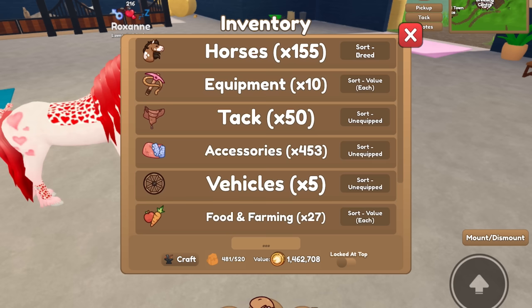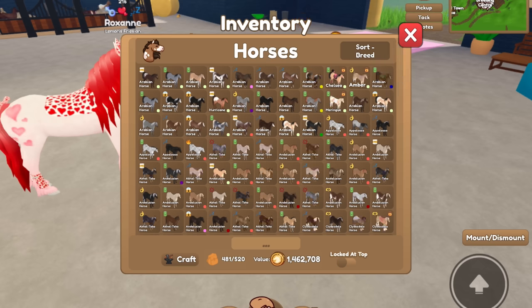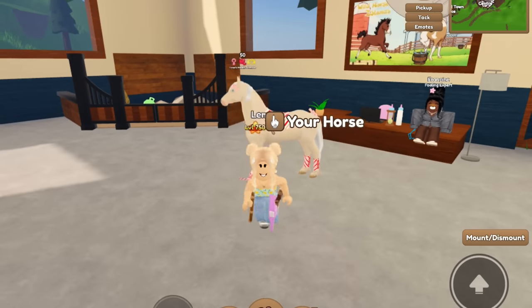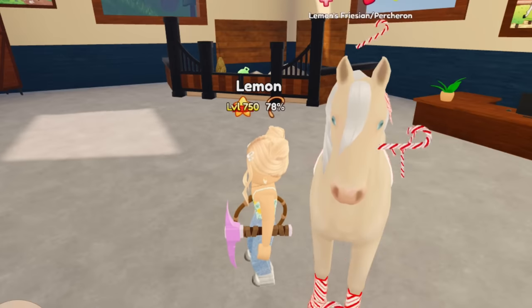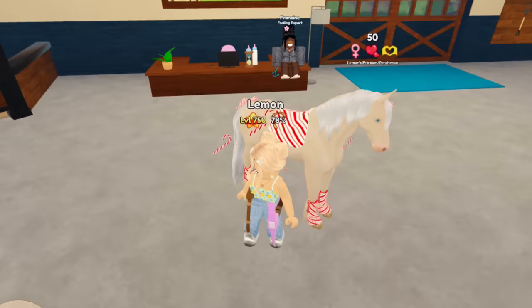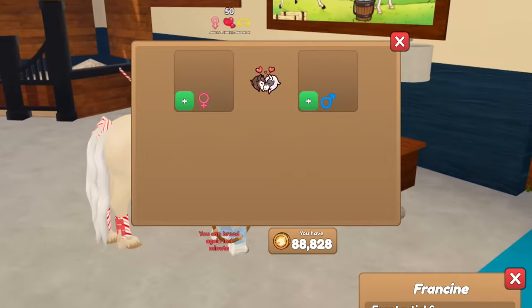Let's see what accessories we have so we can make a tack set. We got some money. I was in the process of making a candy cane one on a Cremello Friesian, but the candy cane doesn't look right on the Cremello — I need a white Friesian or maybe a white Akhal-Teke. We've got to include them in our collection. We can breed once again, so let's go ahead and equip an Akhal-Teke.